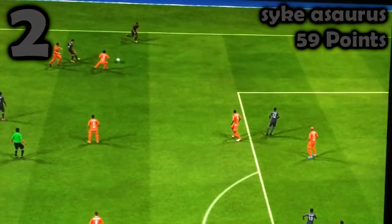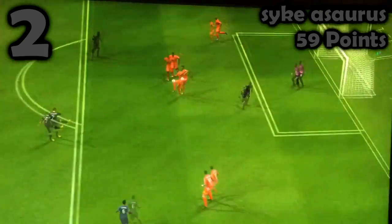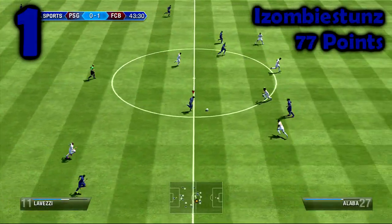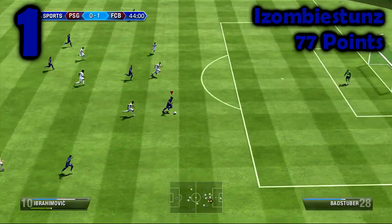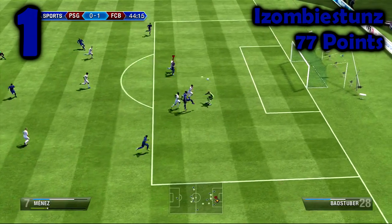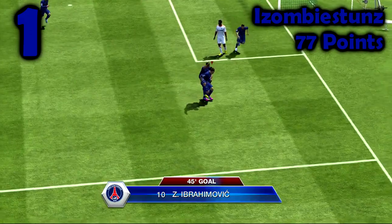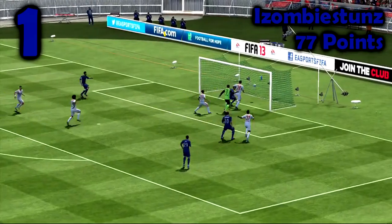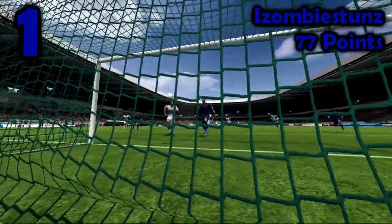3rd place was Miłosz Torfifa, heading in an absolutely insane first-time cross with Andres Iniesta. A little way ahead in 2nd place we had Psychosaurus for his first-time cross and quite spectacular volley from the edge of the box. And that means the winner with 77 points — congratulations to iZombieStuns, using PSG. He plays the ball through to Zlatan Ibrahimovic, treads on the ball, scoop lobs it over the goalkeeper — incredibly cheeky, beautiful little goal, and a very worthy winner of the Manual Top 5.